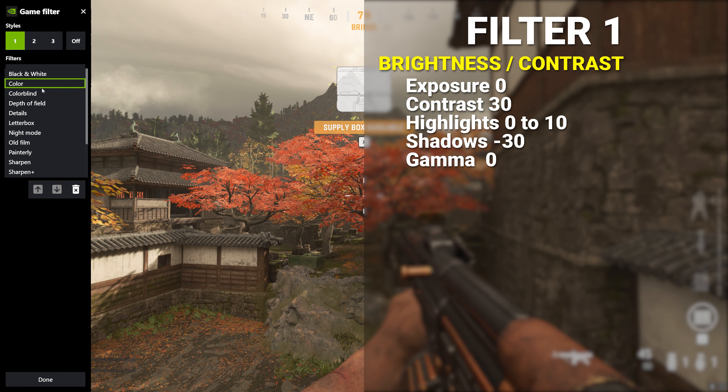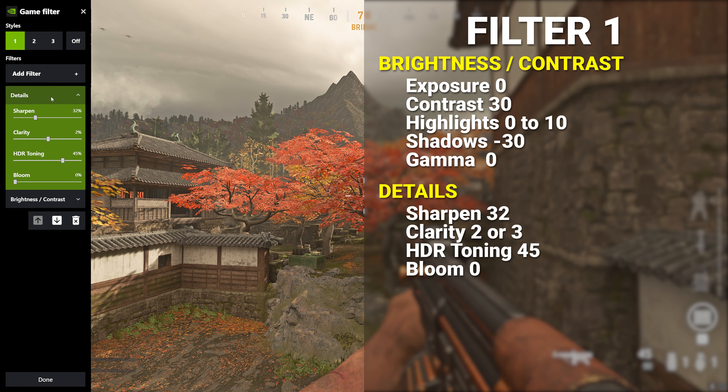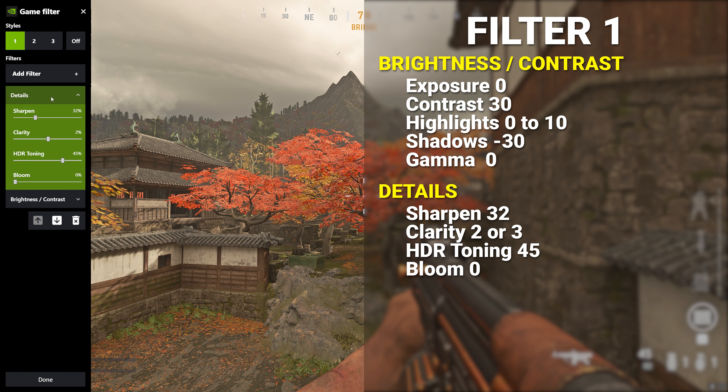Add a details layer. Expand the details settings. Set the sharpen to 32, clarity to 2, HDR toning to 45, and bloom to 0.